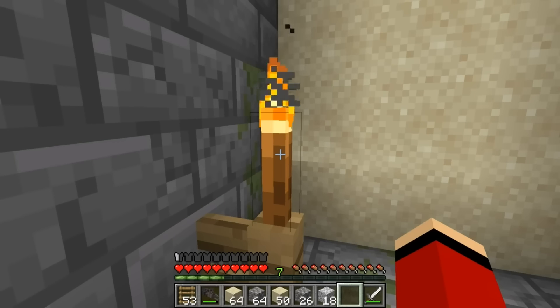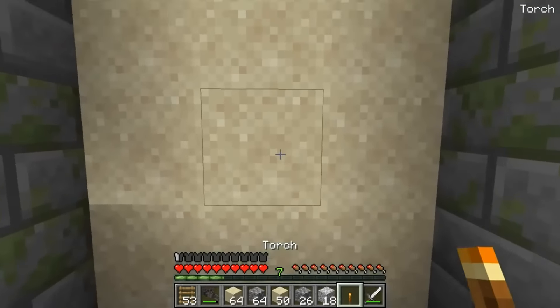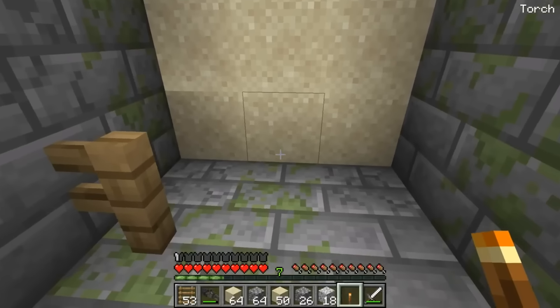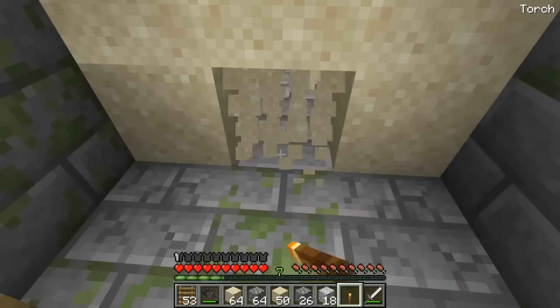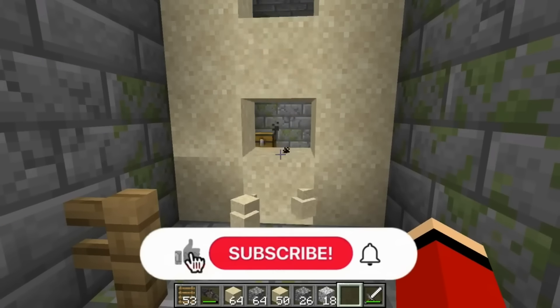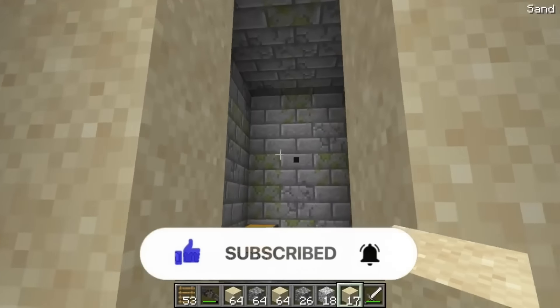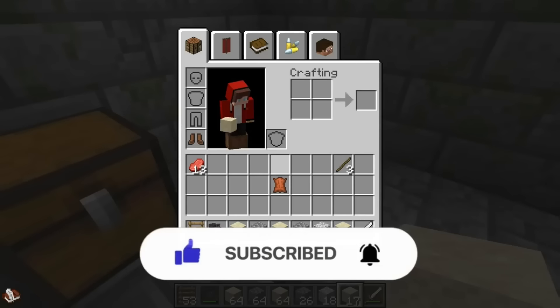If I place a torch fast enough, it should open up a gap for me. Let's put that theory to the test - hey, it worked! That's awesome! Now I should be able to walk right through the sand wall. Mission accomplished!